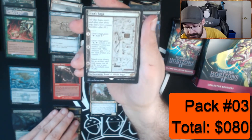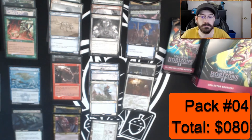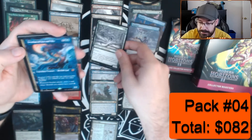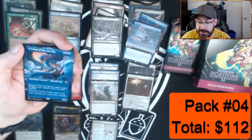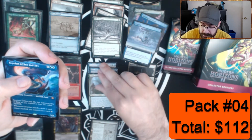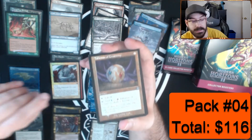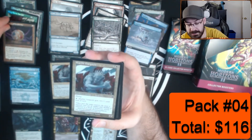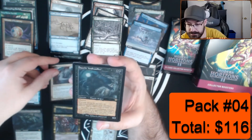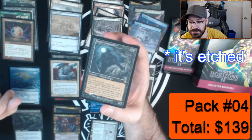We have a foil Urza's Saga — this is like our first big hit so far of the box! Suspend, Jade Avenger, a foil Merfolk, Grist the Hunger Tide — it's indestructible. Marble Gargoyle from Modern Horizons 1. We have a Talisman of Creativity. Sealoon looks like it's about 40 dollars from what we've been told.